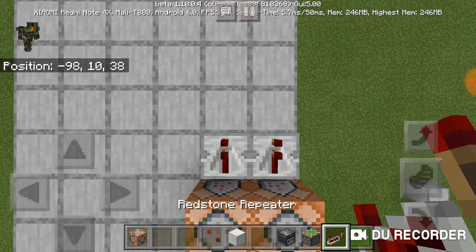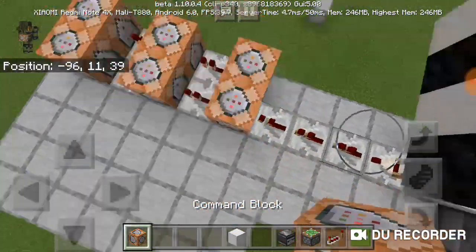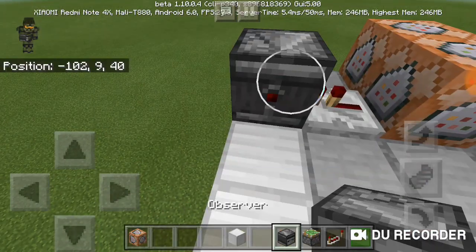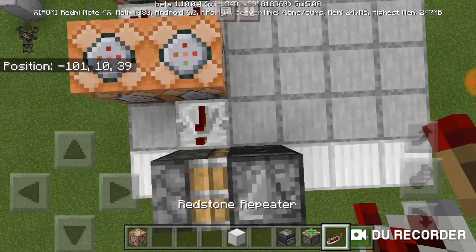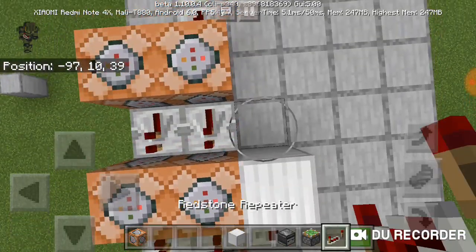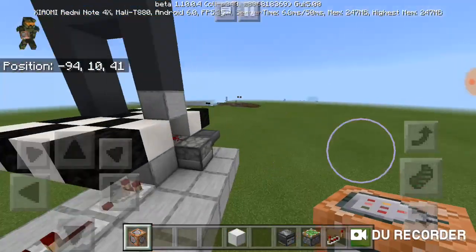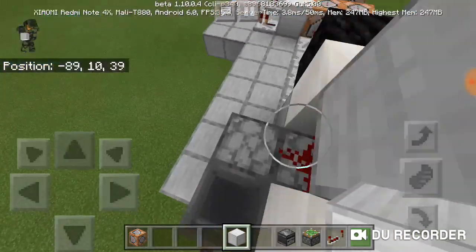Place two repeaters here, then two command blocks to handle closing the door. We're done with the closing layer. Now we need one more layer. Place the sticky piston facing this way, a repeater facing this way, then: block, redstone repeater, block, redstone repeater, block — alternating. This layer handles opening the door. I'll show you how that works.